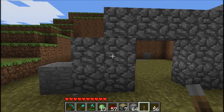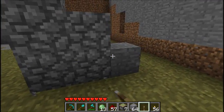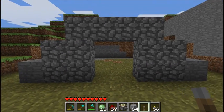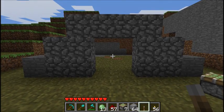So you need 1, 2, 3 blocks here, 1, 2, 3 blocks there, with 2 gaps of space in the middle — so you can see exactly how many blocks you need. Go ahead and build that in your map.